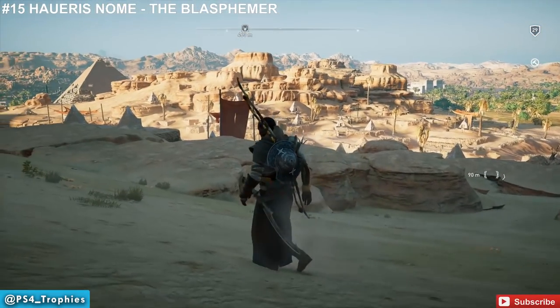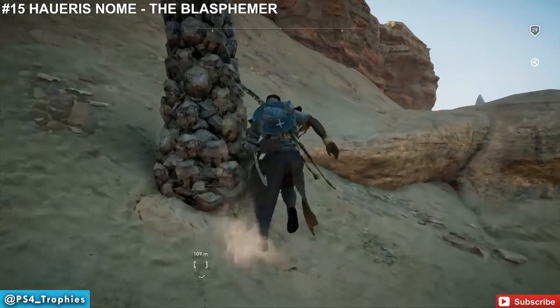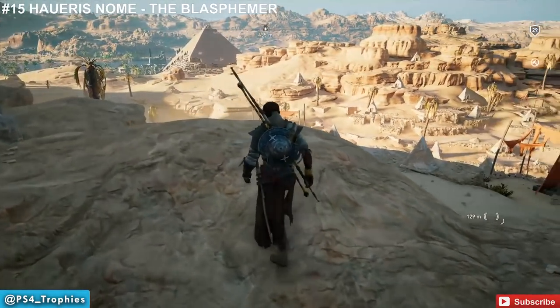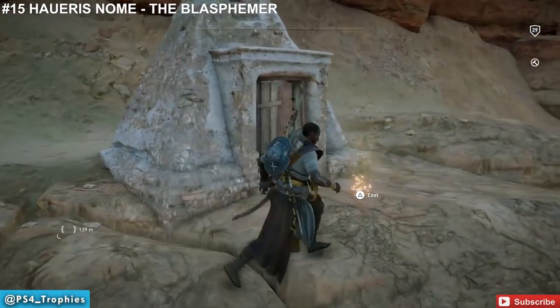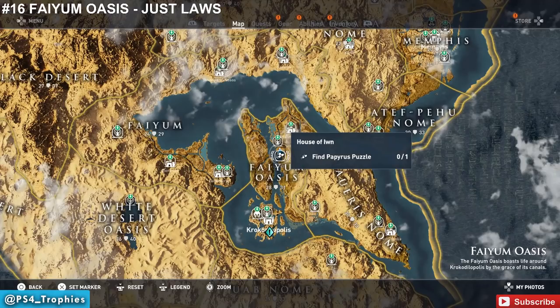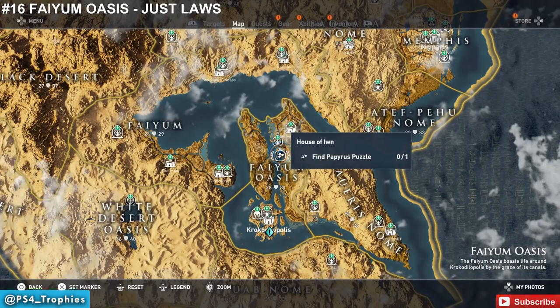There are stone tombs here, and the one you want is way off on its own — a large stone that blocks the sun, since Ra is the sun in Egyptian terms. Find this lone tomb up on its own and right in front of it is where you pick up the XP, the light bow, and some coin.